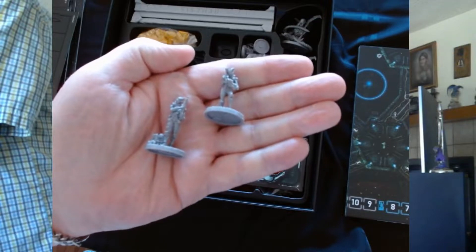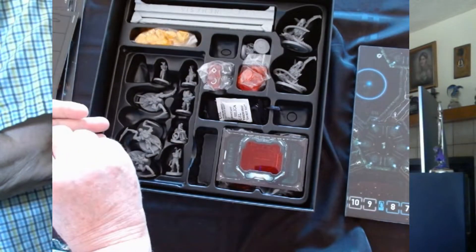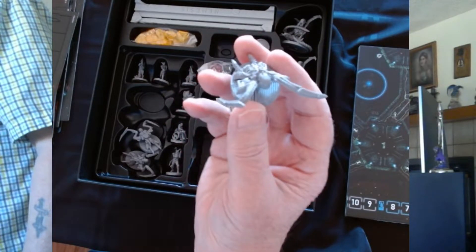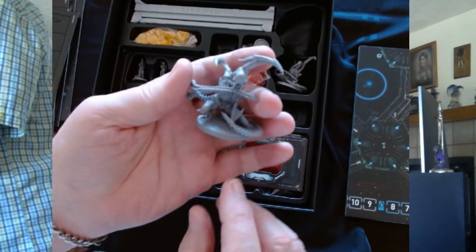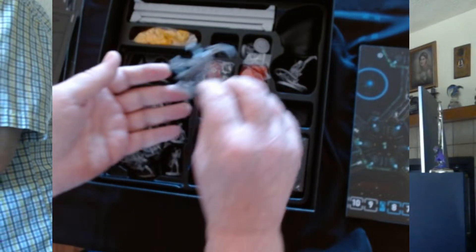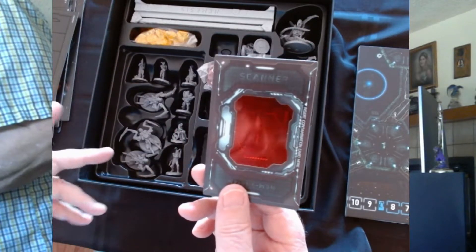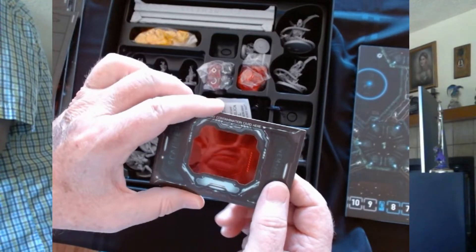Here are two of the characters. I wish I was good at painting - this is pretty nice stuff. I might have to contract someone to paint this one for me. Then the other four characters are right here. We've got some sort of monster here and some bigger bad boys. There's also what I've been told is a special scanner that you scan over something to reveal previously hidden text. It says 'insert the contamination card here' - whatever that means, we'll find out.